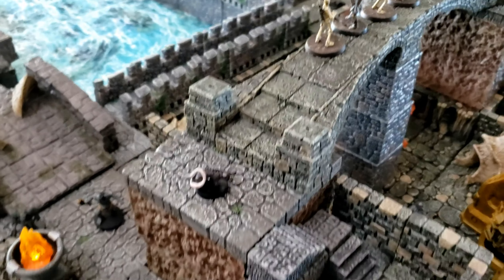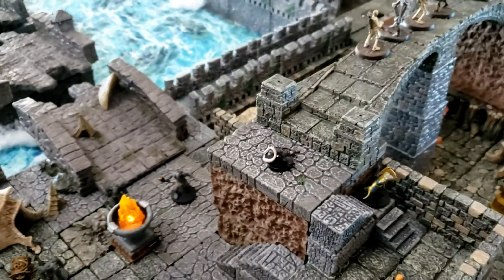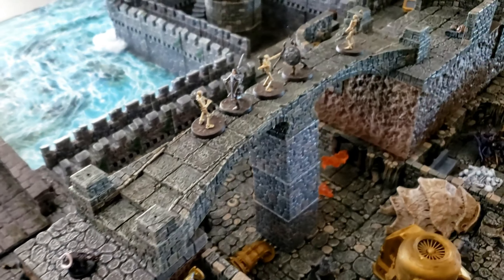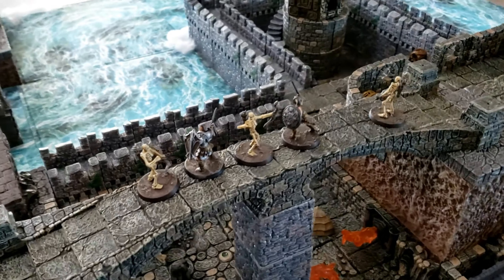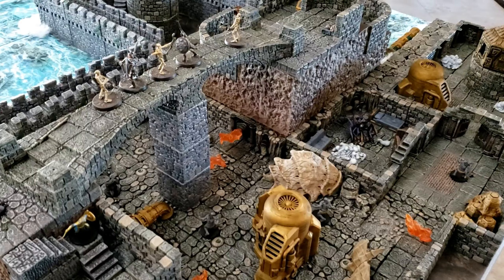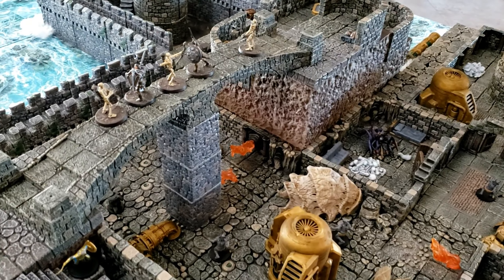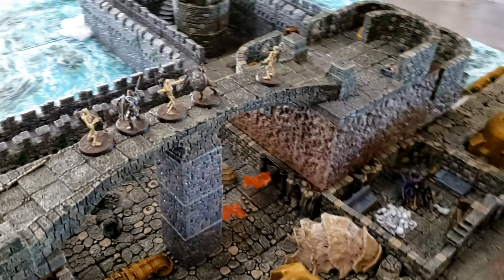Then they'd come either up the stairs to this large bridgeway or down the stairs — we're going to go up for right now. Up here it overlooks a huge expanse where you can see way down below. And of course, if you've played Skyrim, you know there are lots of locations where you can look down and see the Falmer way below.